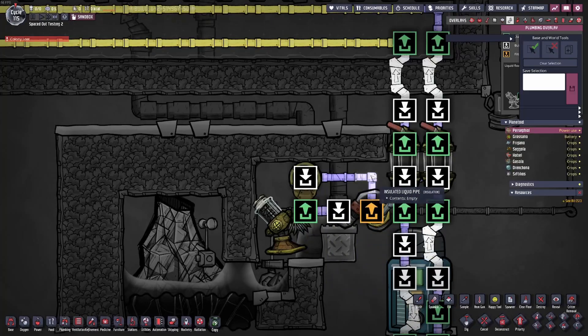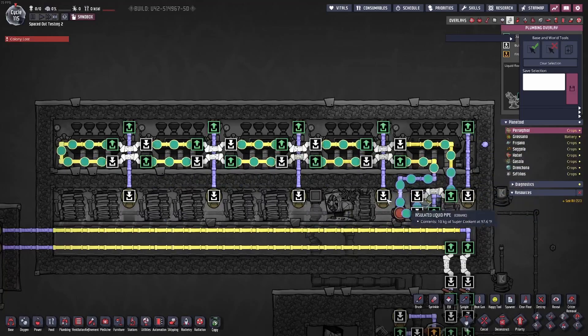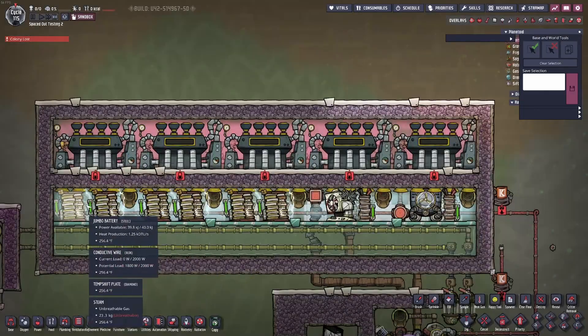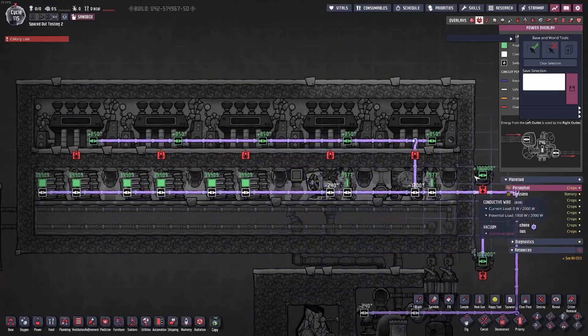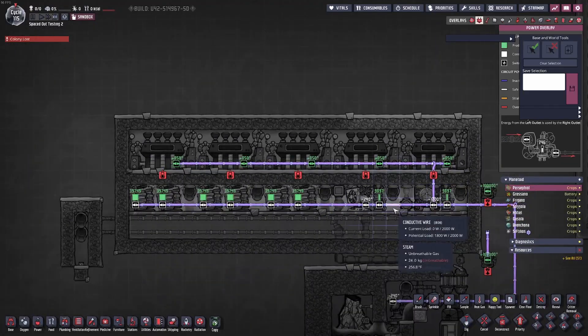The only pipe that doesn't have to be insulation is the one collecting the visco gel — that can be normal insulated pipes made of anything, or even normal pipes as long as there's no atmosphere for it to interact with. The cooling loop is pretty simple — I use super coolant because it has extremely high thermal conductivity, making it the most efficient liquid for a thermal aqua tuner. I also put batteries in here to use the space. This thing is also self-sufficient: no external power sources are connected. After starting up with power for the pumps, you can pretty much just leave it.